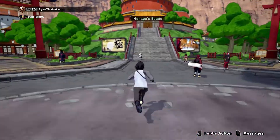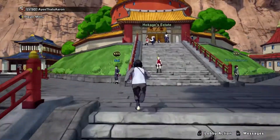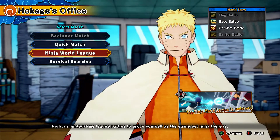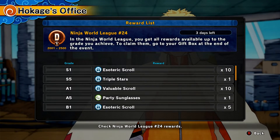But enough of me rambling — Ninja World League's going on and I've been really behind on it. It says there's three days left and I need to hurry up and get some of these rewards. Let's check this out real quickly. So these are the rewards we can get — at the top you've got esoteric scrolls, that triple star is pretty sure going to be a face mask. Part of me wants it but it's face paint, so nah.